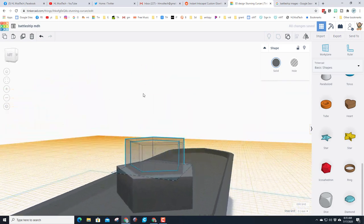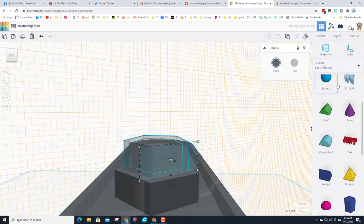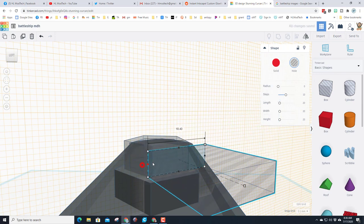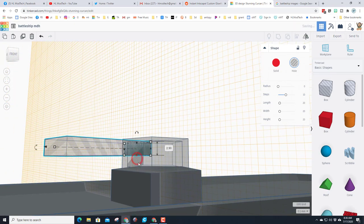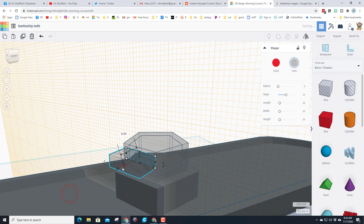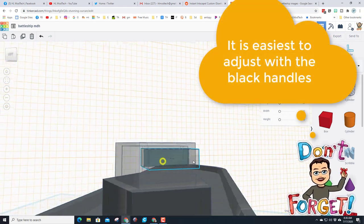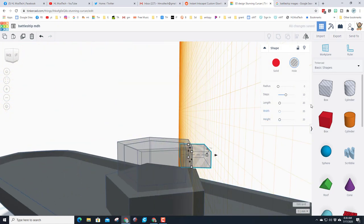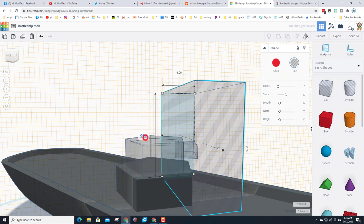I want to cut in windows so they can see out. Put the work plane on the front, bring out a hole box, and use rectangles to get it to the right size — I want people to be able to see out but still have a level to stand on. I'll shrink it down and push it in. I need to make it skinnier, and when I like the look I check the measurements: nine by three. Then over here I'll bring out another rectangle, type in nine and three.